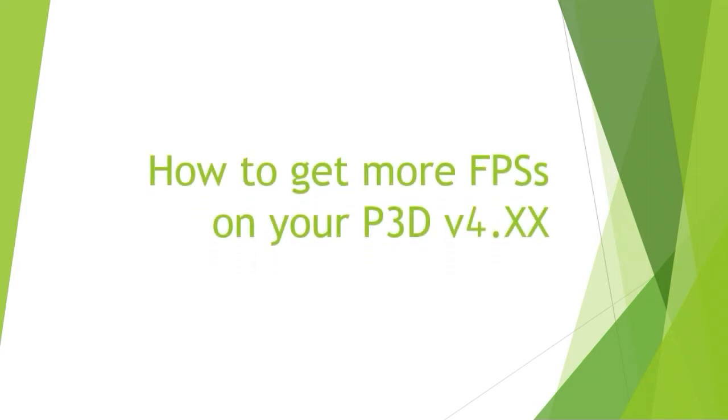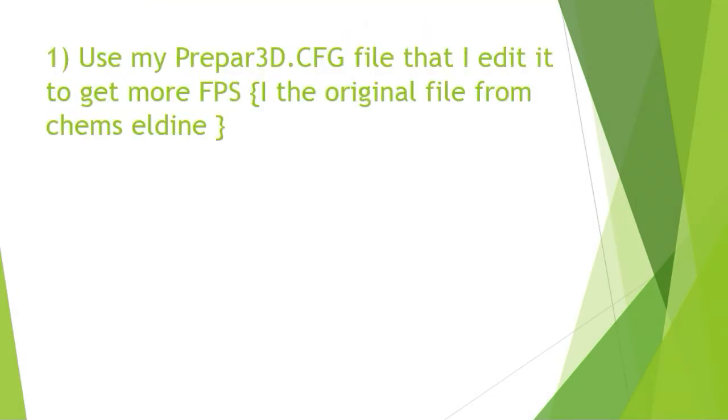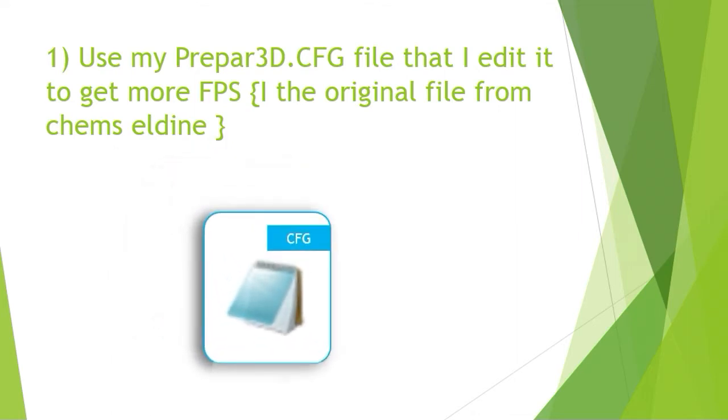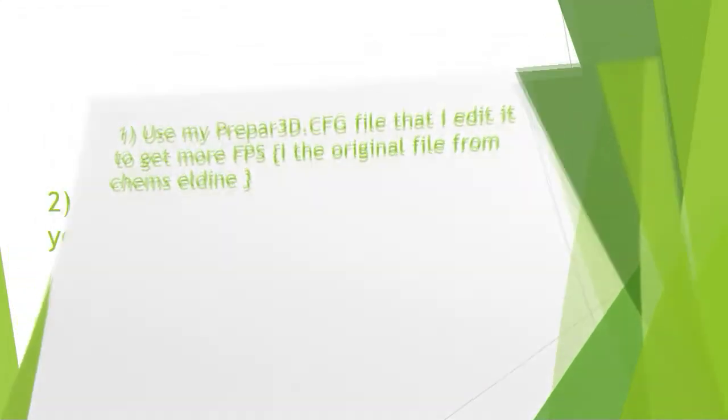Assalamu alaikum everyone and welcome to the new Artificial video. Today we're going to see how to get more FPS in your Prepar3D V4 with dynamic lights on. We have two solutions: the first one is to use my edited CFG file that I added to get more FPS — the link is in the description — or just follow those steps to get your personal edited FPS.